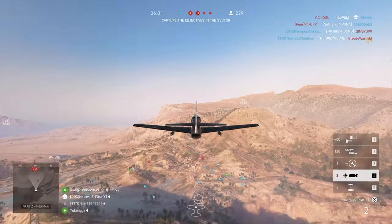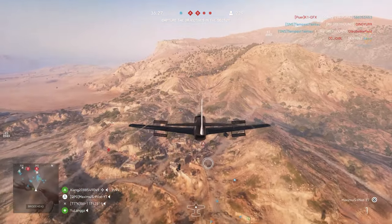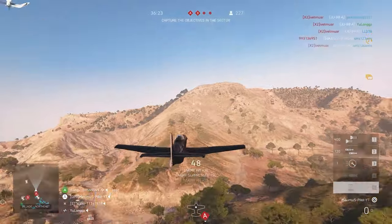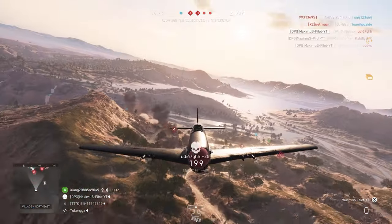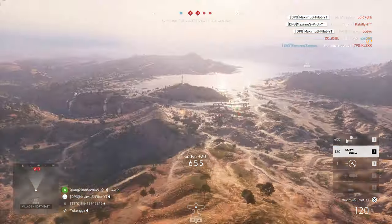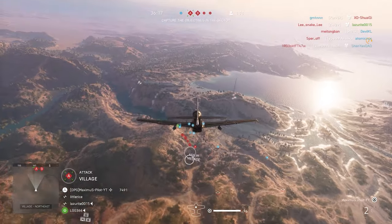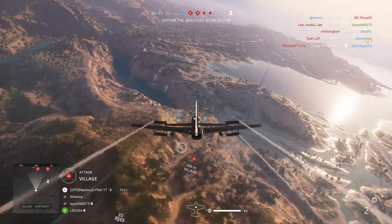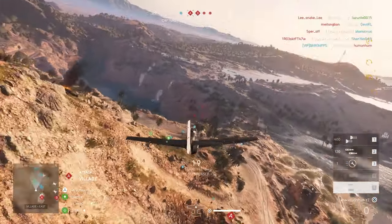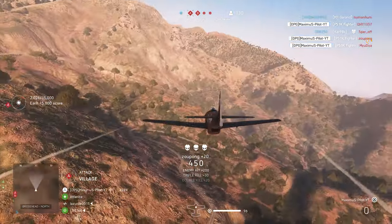That Junkers 88 gave up chasing me, so I'm going to bomb this area. Got three. Resupplying. Hit that area on the bottom of the hill where the enemies are. Another three. Going to dive in super fast and drop the frag bomb quickly — nothing shot at me, and I managed to get through.